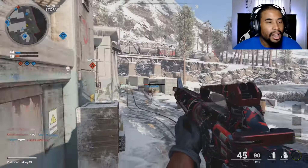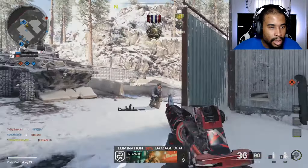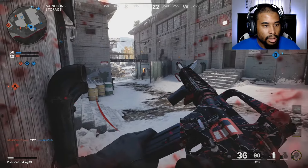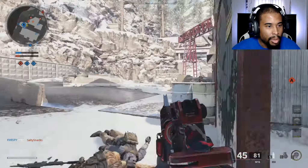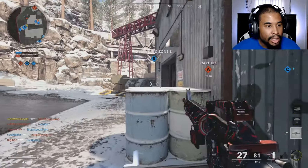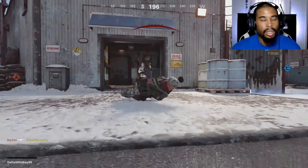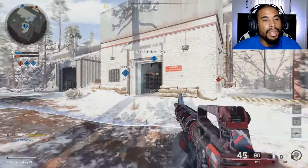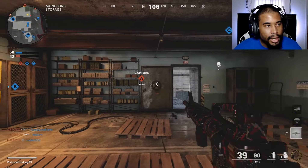I'm actually going to go flank now. I can't wait to get Ninja — Ninja's going to be a vibe. Wall bang! I'm hurt. There's so many people over here. Stunned one. The A flag — I knew he was coming around the corner and I can't get that initial lock-on. I don't know what it is.